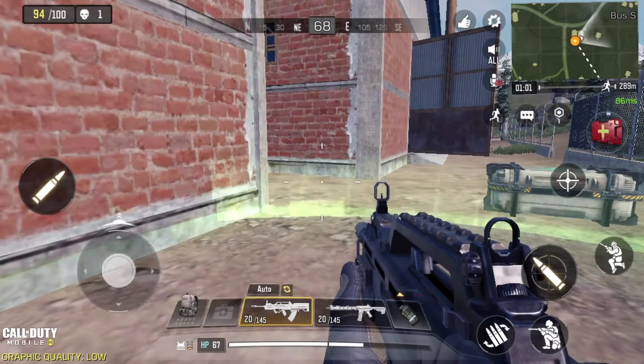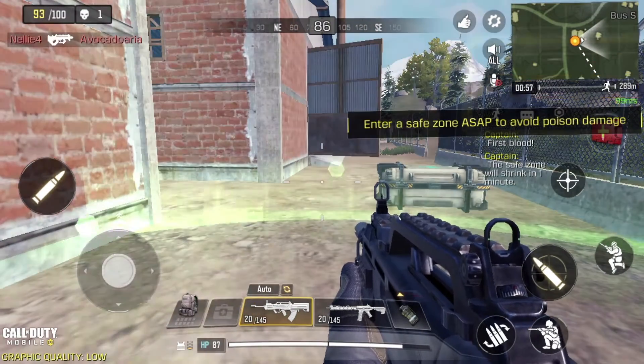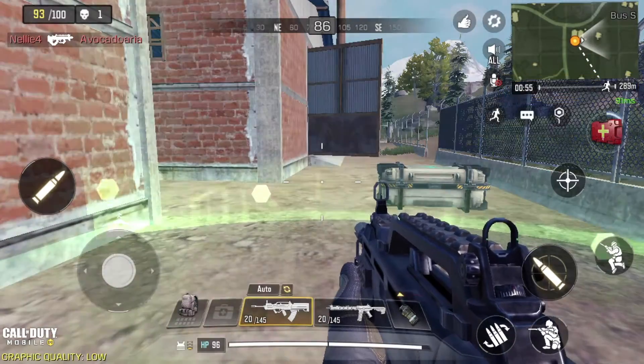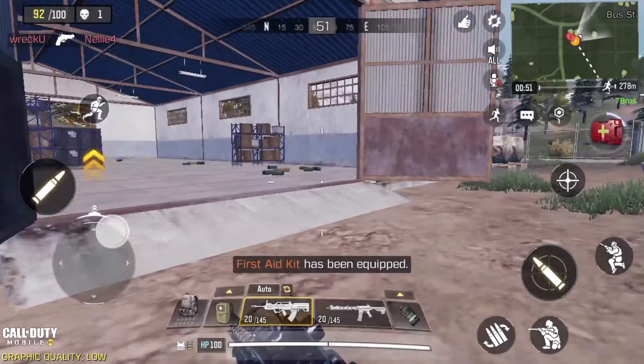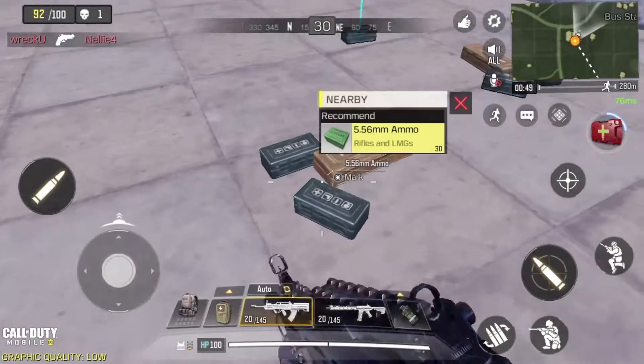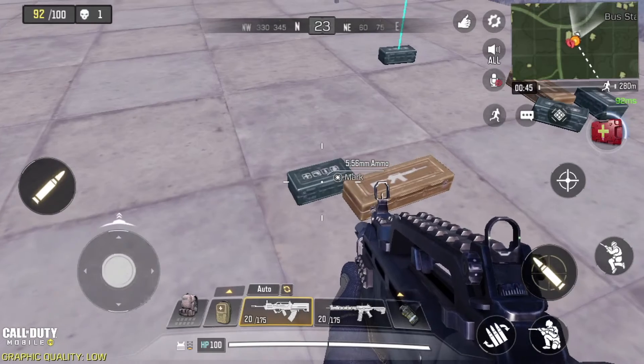Is that healing me? Yeah, so my perk is like a safe zone for healing. Probably should have used that instead of all my little med kits — but in a firefight I'm not gonna think quickly enough to pick up a med kit. We got some more 5.56 — yeah, that's the ammo I'm looking for, pick it up.